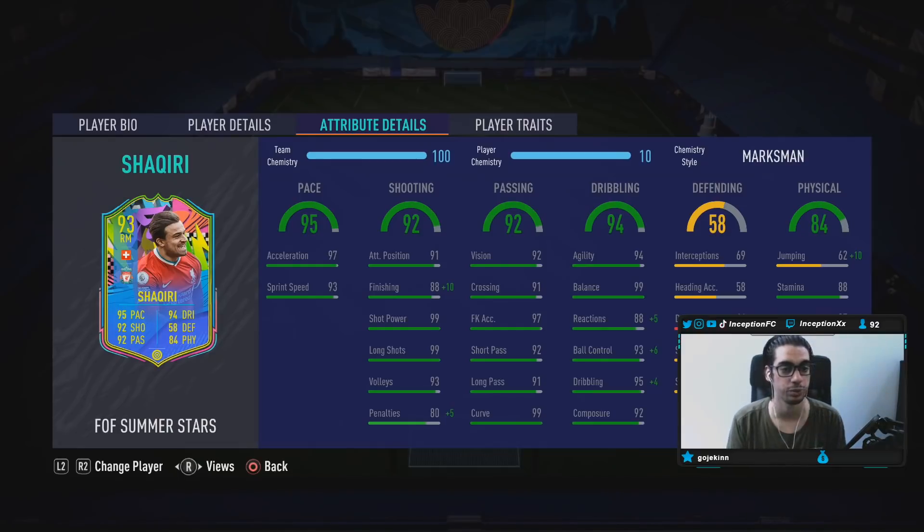97 Acceleration, 93 for Sprint Speed. A card like this being medium, medium work rated, I think the base card stats for Pace is already pretty decent as it is, because it's important that his acceleration is high. But we do want to increase his dribbling stats in the reactions, ball control, and dribbling department to make him as responsive as possible, because I am curious to see how his actual body type performs in game.